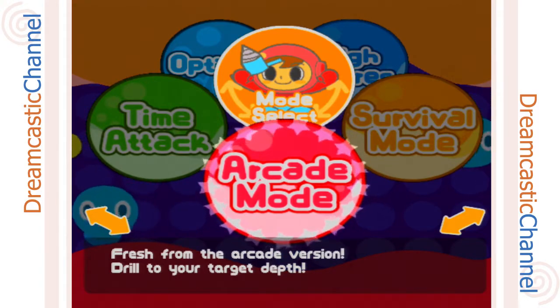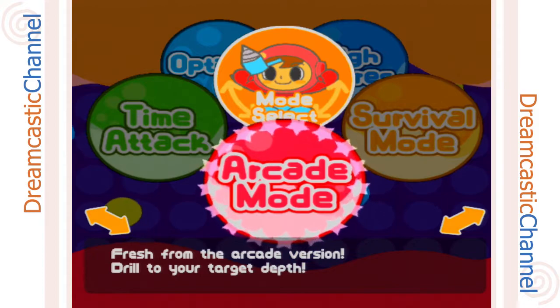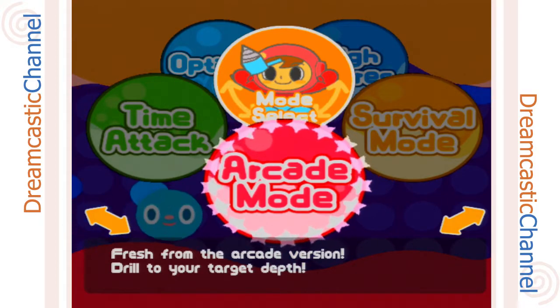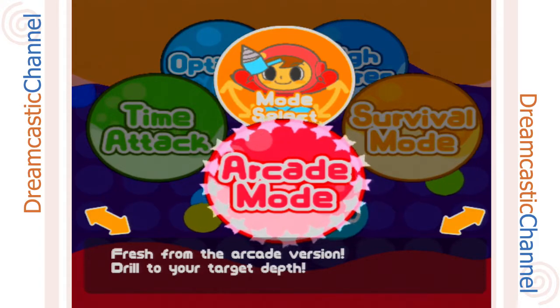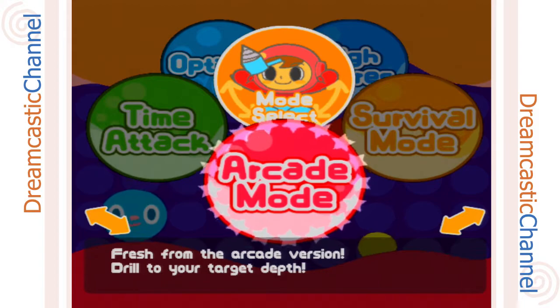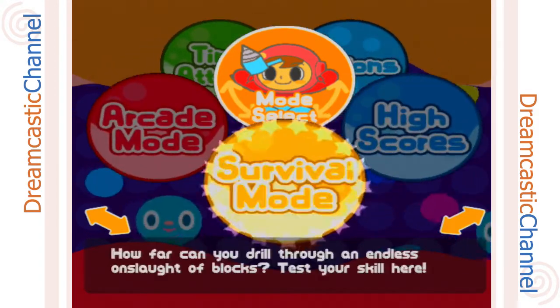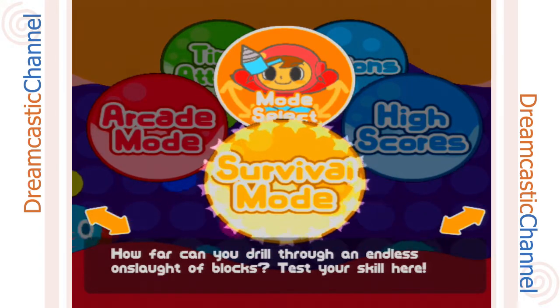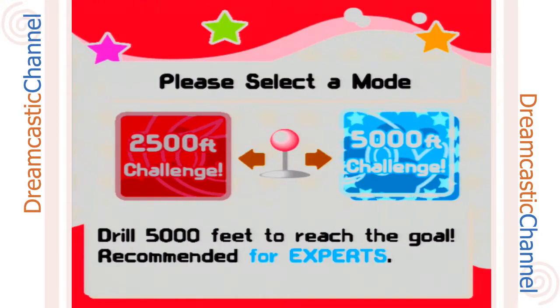The main goal of this game is basically to drill down through a bunch of blocks while keeping an eye on your air meter and trying not to be crushed by falling blocks. It really is that simple — basically just get down as far as you can. On certain modes like arcade mode or time attack, you actually have a certain depth you need to get to. In survival mode you're just trying to get down as far as you can. So I'm just going to go into the arcade mode here.